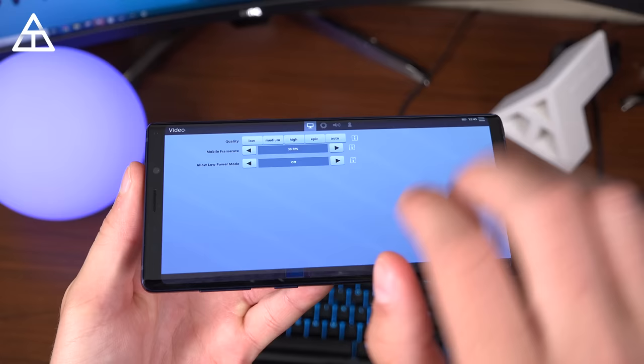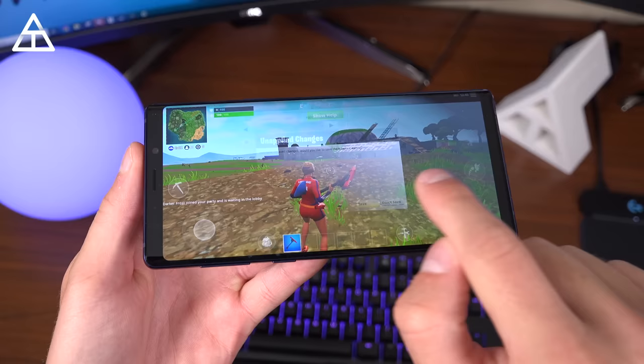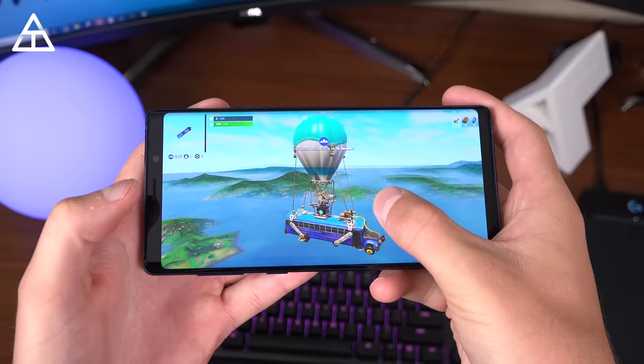In the menu, I want to jump into settings, and you'll see here I can actually change my quality settings to epic — just all the way up — and it should run just fine. The mobile frame rate, you can choose 20 or 30 frames per second, or allow a low power mode. I'm going to go ahead and hit save, and we should be good to go. So now these are in the ultra settings.